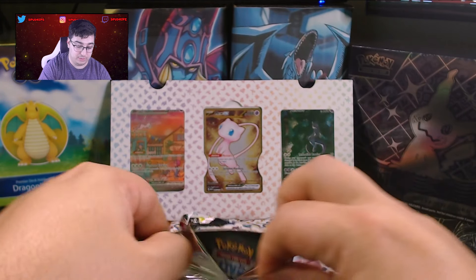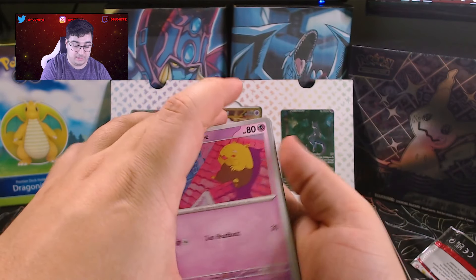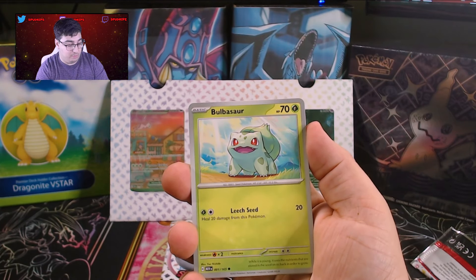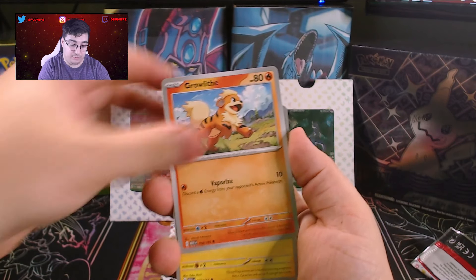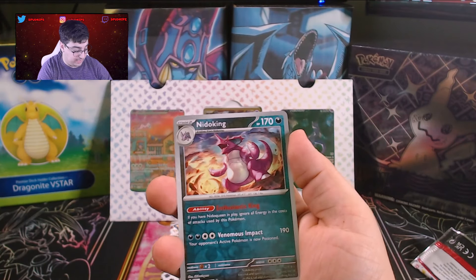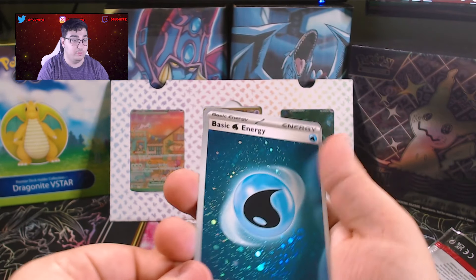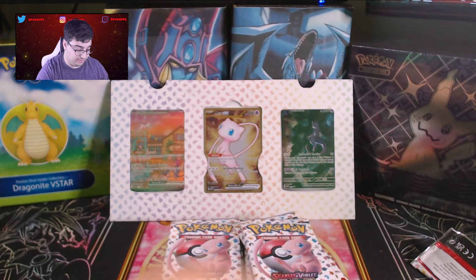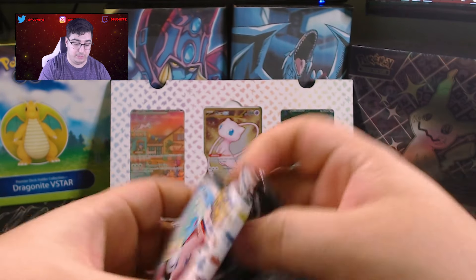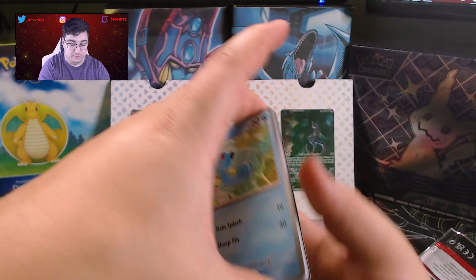Let's go — Bulbasaur in Japanese art, but nothing in English so far. Kind of bummed out. I haven't gotten anything in English, but it's okay, we'll keep opening it up. Hopefully we get something in this pack or in this opening — want to make it a nice opening for y'all. We got a Nidoking Reverse and a Marowak Holo. Nice little basic energy holo there. Maybe I'm just not supposed to pull anything out of 151.